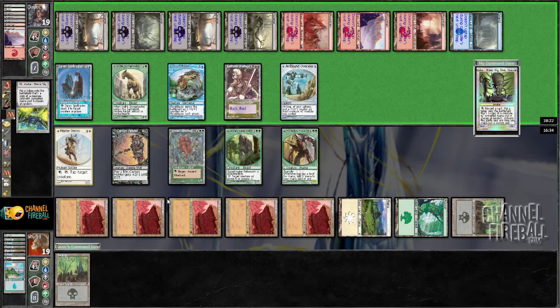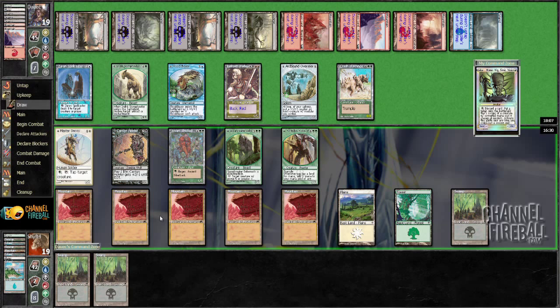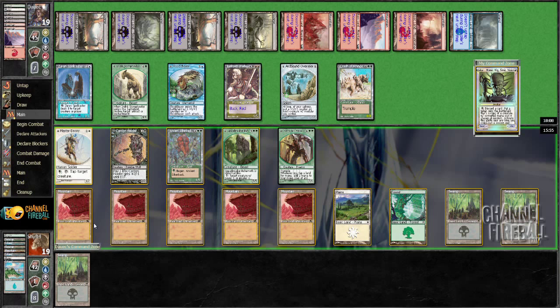Alright, so he got a fairly bad one. Yeah, he's got no attacks. Stuff just got really bad for him. I'm going to make a 15 and give this indestructible, and keep open white for Master Decoy — Spearbreaker Behemoth — because this does have trample after all. So we'll do this first.